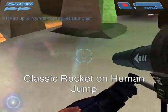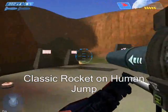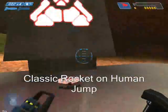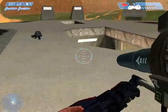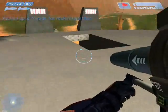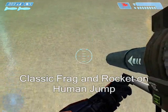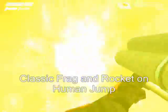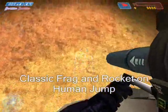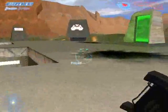Now I'm just going to show you human launching — that's human launching with the rocket. Here's another variation where you throw a frag grenade, then run up and put a rocket under your feet. You see how high it boosted me — I barely survived that time. That variation works pretty well too.